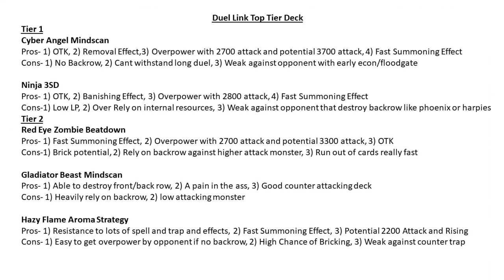Hazy Flame with Aroma Strategy: the pros — resistant to a lot of spell and trap effects because of Hazy Frame's inherent immunity, fast summoning via special summon effects, and potential 2200 attack that rises with Beast Rising. The cons: easy to get overpowered by the opponent if you don't have Beast Rising as your backrow, high chance of bricking if you open all level six monsters or all trap cards, and weak against counter traps like Mirror Wall and Wall Disruption because those are general traps I can't negate.